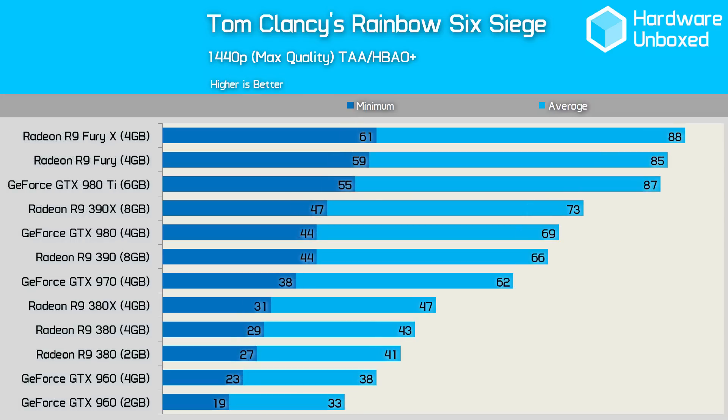At 1440p, most gamers won't be satisfied with anything less than a GTX 970, which was able to produce a minimum of 38 fps and an average of 62 fps. A tolerant gamer might push for 1440p with the 380X, but anything below that and you're in console town. It was surprising to see both the R9 Fury and R9 Fury X outperforming the 980 Ti, especially as Siege is an NVIDIA-sponsored title.